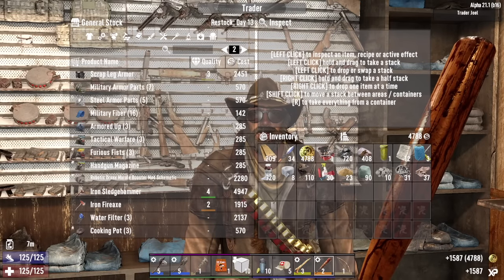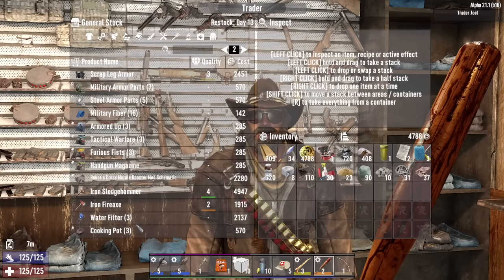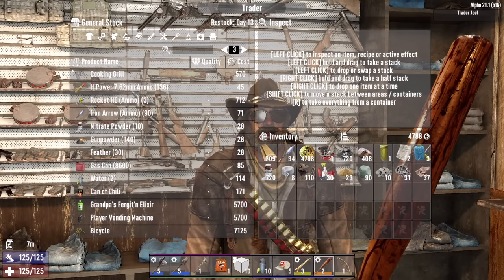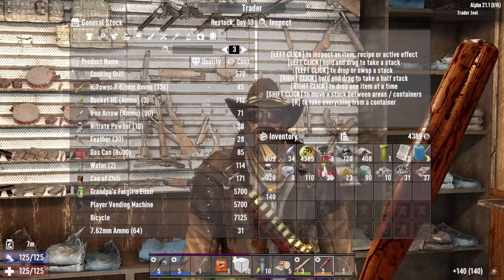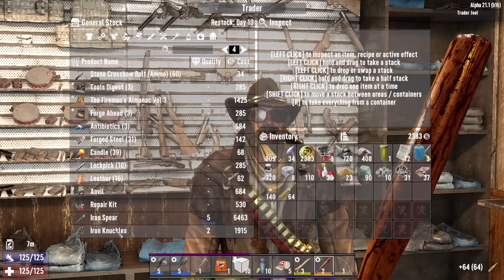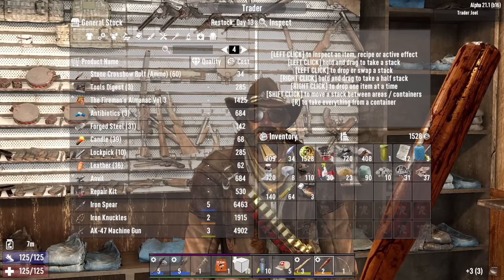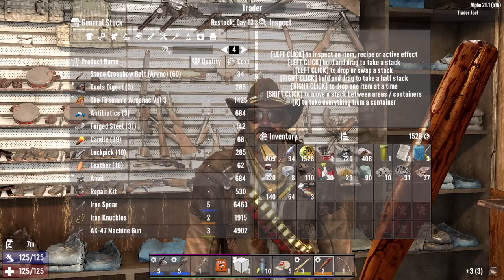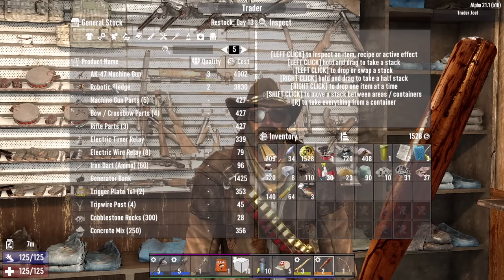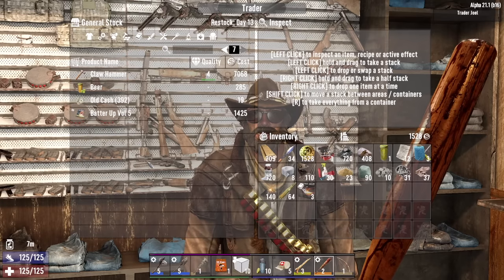See what you got here for me. High powered rounds, gunpowder — I'll take that. 762 — take all of that. Forge ahead. Nice. I don't have enough money for that stuff. Hold on to the money we have.